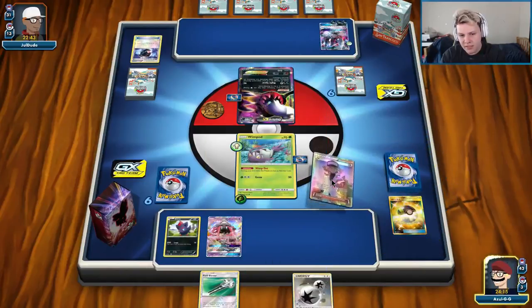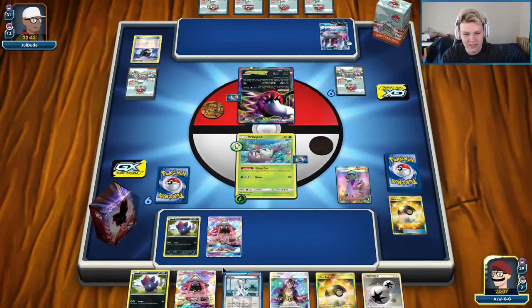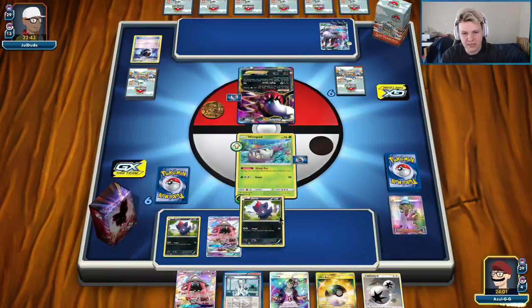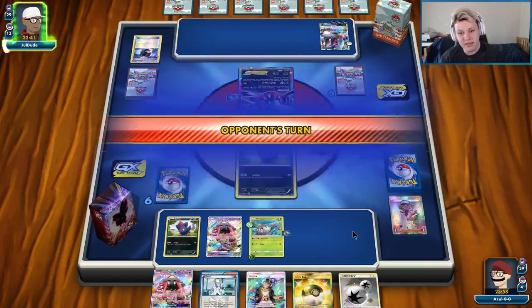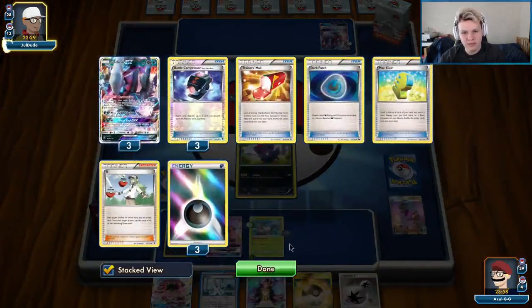We're going to be able to Wimpod probably — it depends how many basics we get. We might have to retreat to the Lele, which is also not ideal. Maybe we'll retreat to a Zerua — that actually seems fine. Put someone on odd prizes immediately, and if he doesn't knock it out that's fine. If he does knock it out, we have the Ultra Ball for the Glissapod, the DCE for the Glissapod. We can GX knock out one of his Darkrais. We see the Choice Band, but he could still play Fighting Carry Belt, which is a little scary — a little big for us to get over.